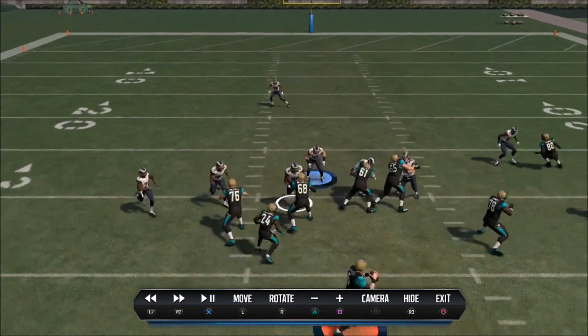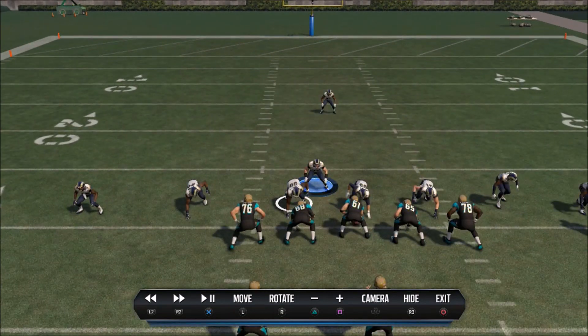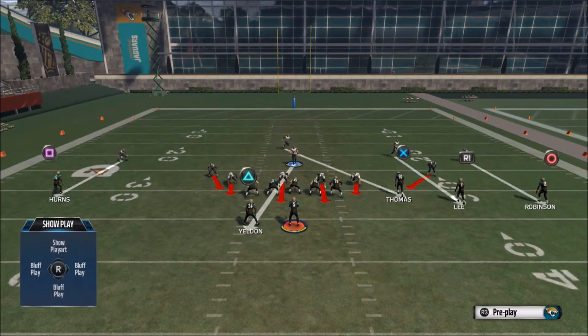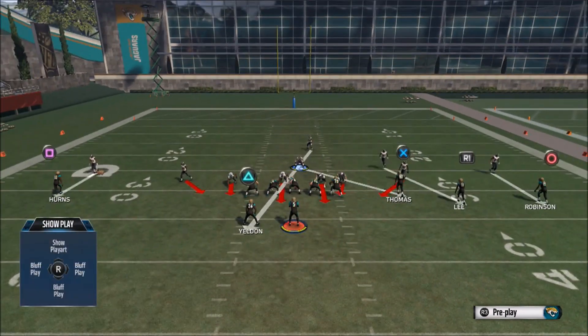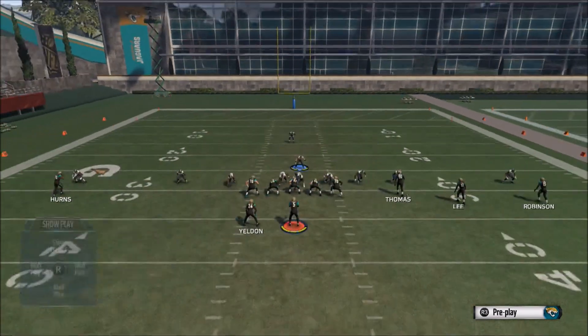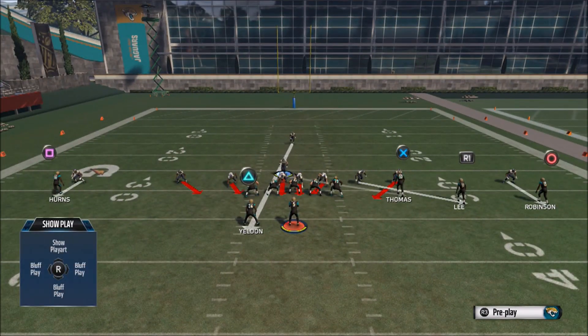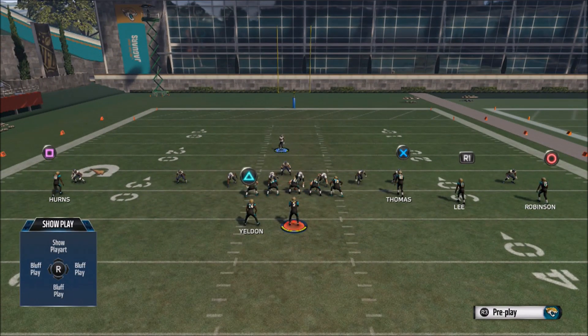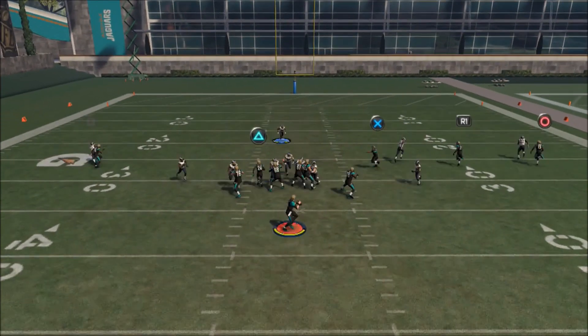Now if he starts hitting you in the flats and starts picking up on your tendencies, the great thing about this defensive set in DIME is that your audibles actually have a man adjustment where you can give your opponent the same look but it's all basically man coverage. In your audibles you've got DB Blitz, which is man coverage. If you set the blitz up the same way — crash down, show blitz — you've got essentially just man coverage. You do have to be aware of who you've got in coverage; you can try to pick up the running back in coverage but the blitz should get in fairly quick.